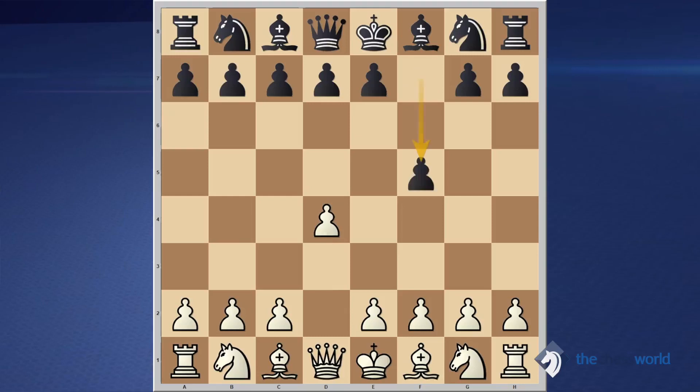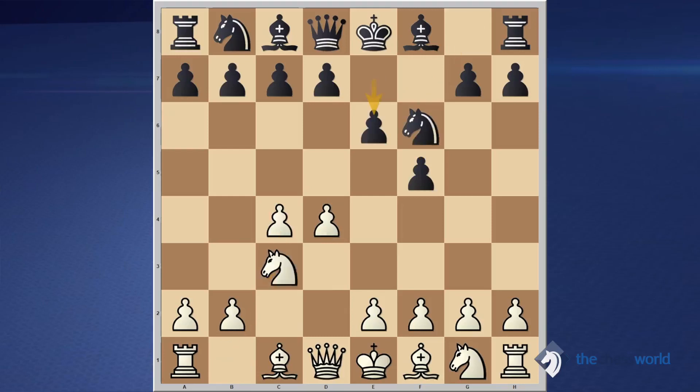The game started off with D4, F5, C4, Knight F6, Knight C3, and E6 — an opening called the Stonewall. It's rather solid and in most times there are not many tactical possibilities. Nevertheless, the idea with D5 is that black gets a solid, stable command in the center and can eventually turn it into either an attack on the white center or an attack on the king side.